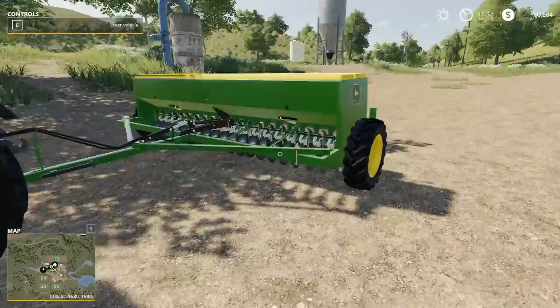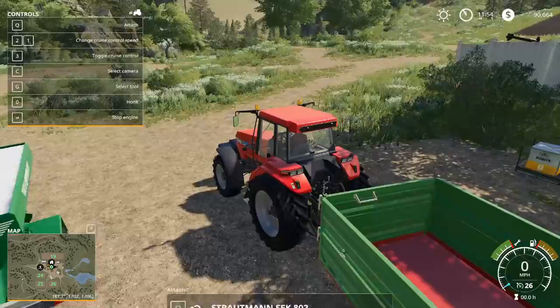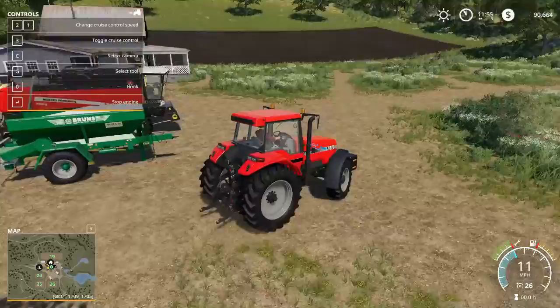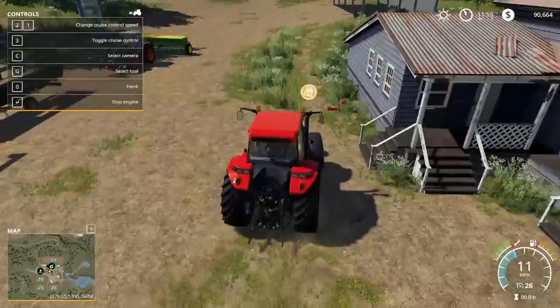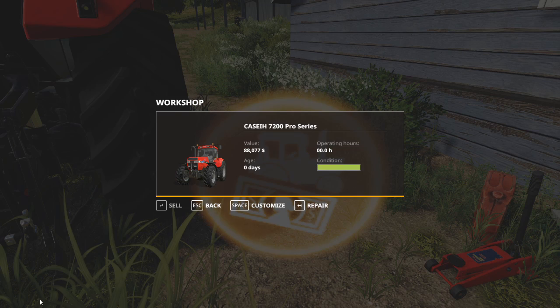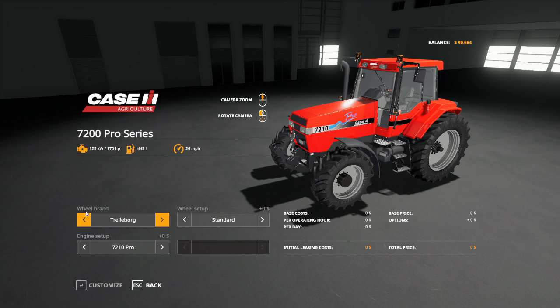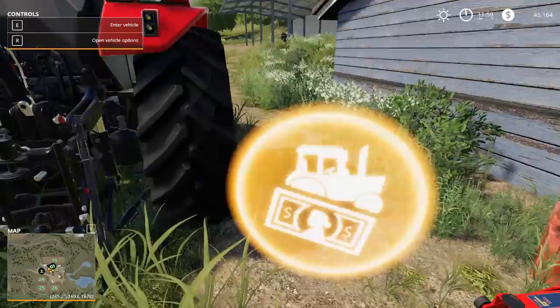This is the last piece of equipment I'm hauling back — our John Deere seeder. Now, a couple more quick steps to get fully set up. I want to grab our Case tractor and show you how the toolbox works. Pull right up next to the gold icon, activate it, open vehicle options, and we can now customize this tractor. What makes it such a great tractor is it's cheap but runs up to 261 horsepower. It costs $45,000 to upgrade, but we are going to take that upgrade — 261 horsepower on our small fields is going to carry us a long, long way. That takes us down to $45,164. Whenever you customize, it unattaches everything from your tractor.